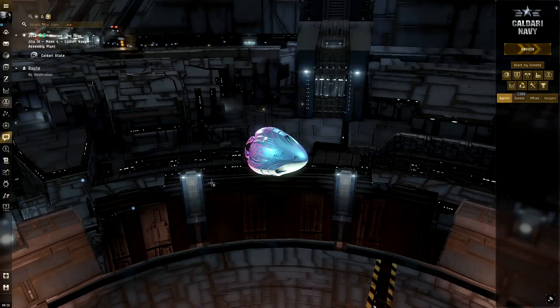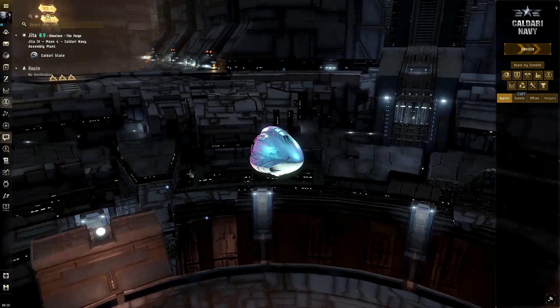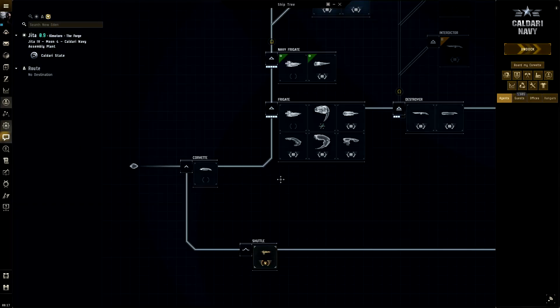What's up guys, it's Eventon here. In this video I'm going to be covering some industrial hauling fits — more specifically, the T1 haulers for the Amarr Empire. This is probably the second or third most requested topic from the community post about a week ago. I think it's easier for everyone if I made some bite-sized portions, so we're covering the T1 haulers for the Amarr Empire since that's the one I have the most experience with.